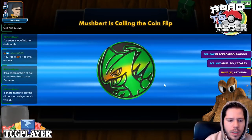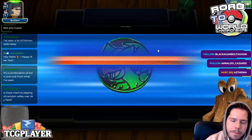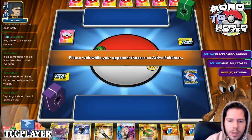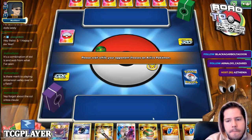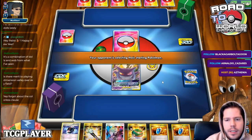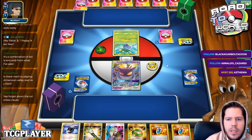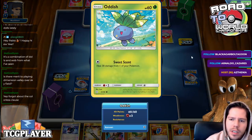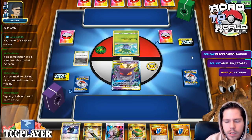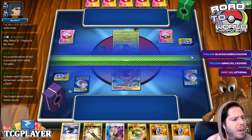We're up against what appears to be Rowlet Alolan Eggs. That could be problematic — the item lock is super annoying to deal with. This isn't a great hand either, though Poltergeist is probably very good against them actually. The issue is the Vileplume. I do have a way to attack the Vileplume, though.